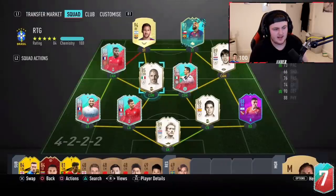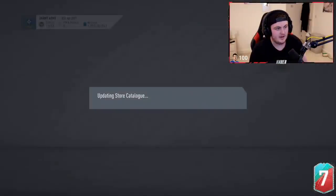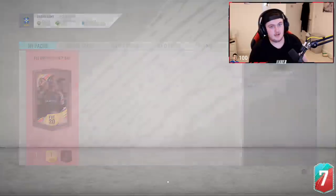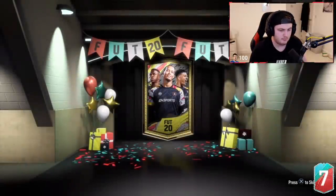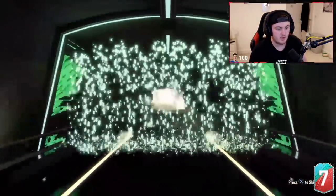Next up is H-Dog's pack. He's got a very nice team actually. Fingers crossed we can get him something good out of the Foot Birthday party bag pack. Here we go. I want to see another Foot Birthday — I want to see Foot Birthday or Shapeshifter. Don't even show me Winter Refresh. This is a good start — it's a walkout as well, which means it's a very good start.